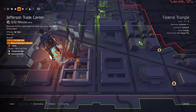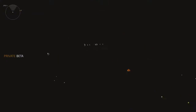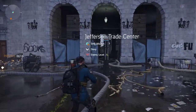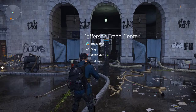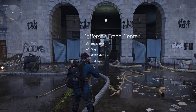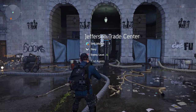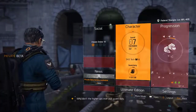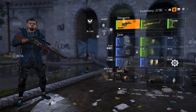Alright, so the objective is to reactivate the ISAC node beneath the center and rescue the missing division agent, which is Espinosa. Here we go. It's currently story level difficulty — we have story, normal, and hard available. The enemy level is 5.